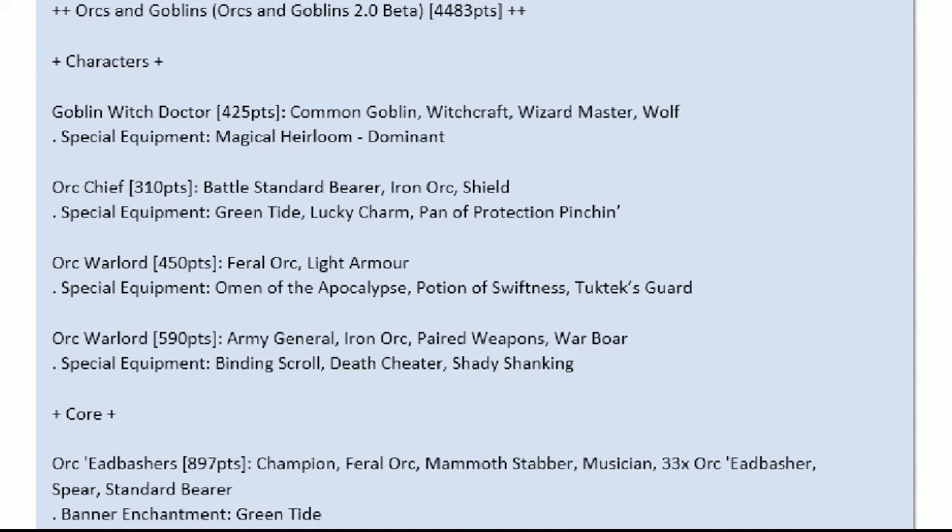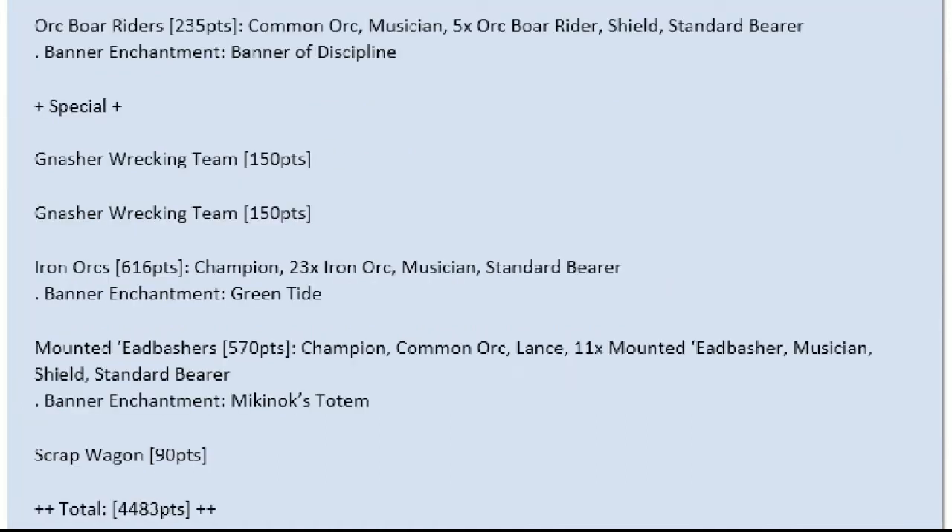Then an Iron Orc Warlord who's the General, with paired weapons on a Warbore, a Binding Scroll, Death Cheater for protection, and a Shady Shankin for extra damage. Into Core, he's got a unit of Feral Edbashers with Full Command, a Mammoth Stabber, the Green Tide Banner, armed with Spears — because if you're taking Orcs on foot at all, they better have Spears. The extra AP on top of Strength 5 is just a winning combination. And a unit of 5 Orc Boar Riders as a bunker for his Witch Doctor.